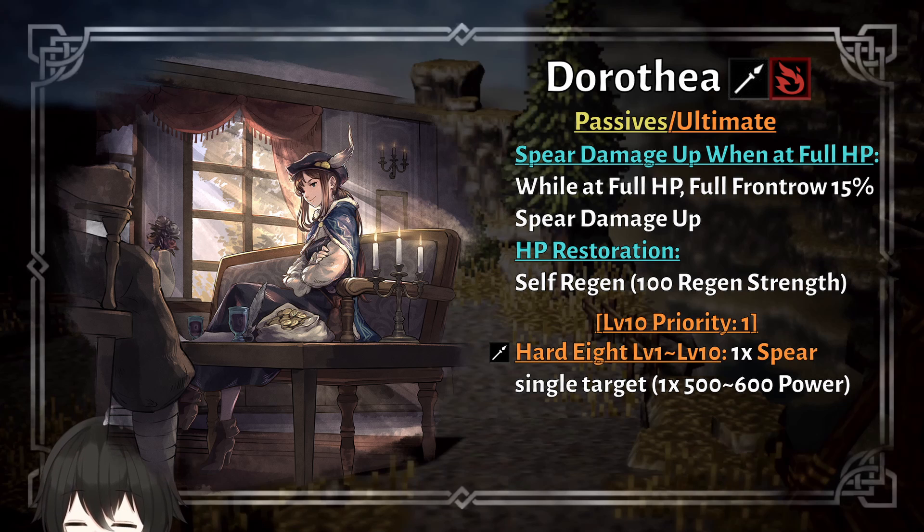Not to mention that this passive works with other merchants, and merchants are slow in general, so you better hope that your Dorothea doesn't get hit or this passive doesn't work at all. Another way you can use this passive is either: 1, have someone else taunt so that Dorothea won't take a hit, or 2, just don't put her in the front line at all and put her in the back line.